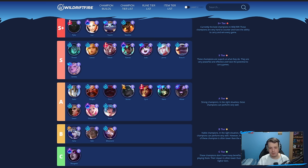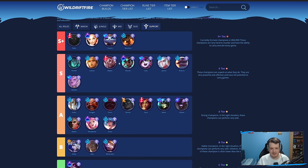Rakan — honestly just play him AP. With how broken the AP items are, you can just play AP Rakan and one-shot everyone. Karma kind of does the same thing — these two are carry champions. AP Karma is really really powerful. Lulu can still work with some champions as an enchanter — she works pretty well. Soraka can also work decently as an enchanter.